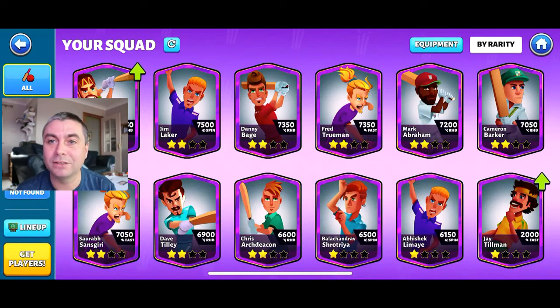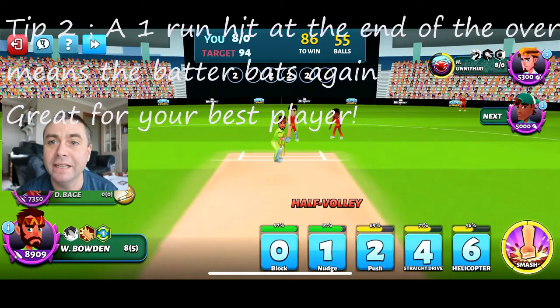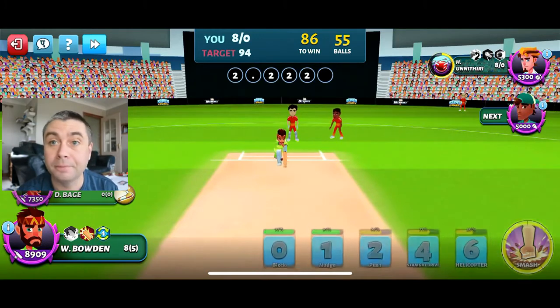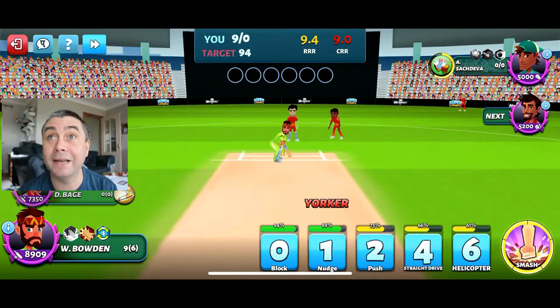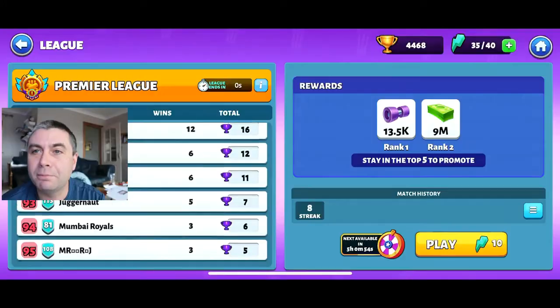Tip two - and you might know this already - is that in a game of cricket, if you take a single off the last ball of an over, then the same batter is facing the next over. So if you've got one really good player, do whatever you like for the first five balls so long as it's an even number, then on the last ball click a single or one run, and the next over you've still got your world-class player to face the next six balls. Even numbers all the way to the last ball, then hit a one. If you've got power-ups, get to the end of the over, hit the one, start the new over, then hit the smash.